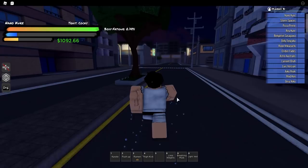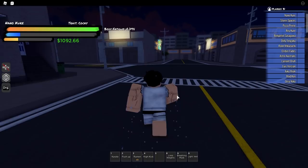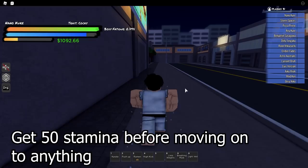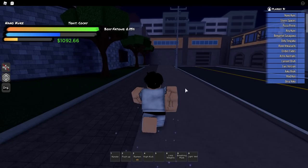We're making our way over to the roadworks. In this game, earlier on you want to train your stamina first. We don't go straight into push-ups or squats right away — that is a mistake that I made. You want to train your stamina to at least 50 stamina first before you do anything. Because the more stamina you have, the more push-ups and squats you're able to do, and in turn you're able to get muscle faster.